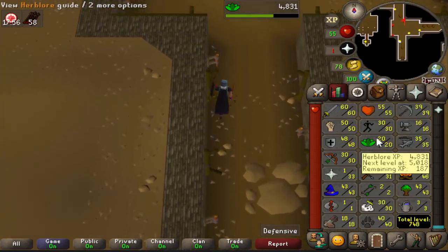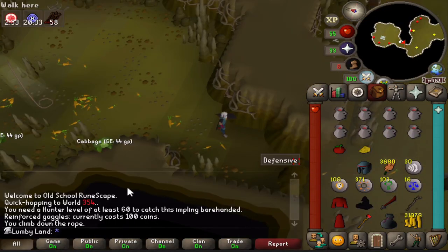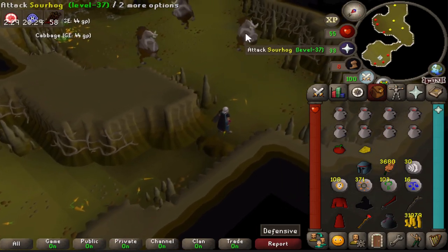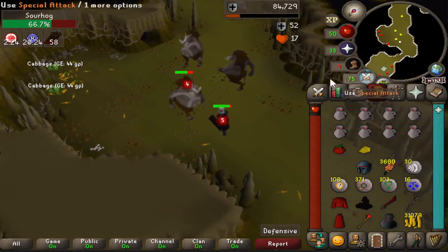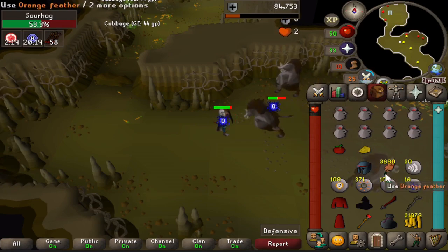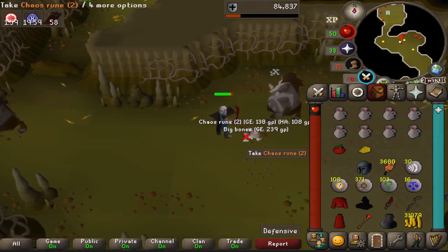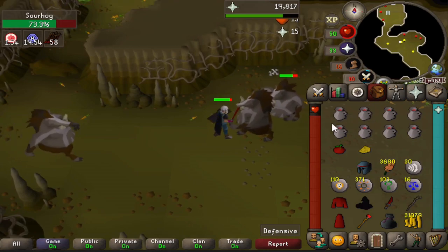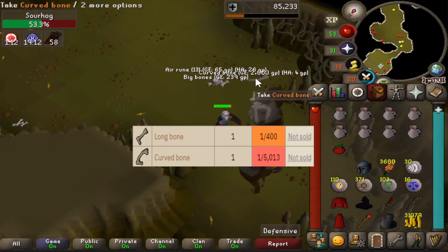In an early episode I was killing sourhogs - they actually have a chance of dropping an addy kite shield, so that's another upgrade I want to go for right now. I guess this is just an episode of upgrades. What's also great is they drop chaos runes so I'll stack a little bit more of those, and some big bones. Wow, look at that - we got our first curved bone!